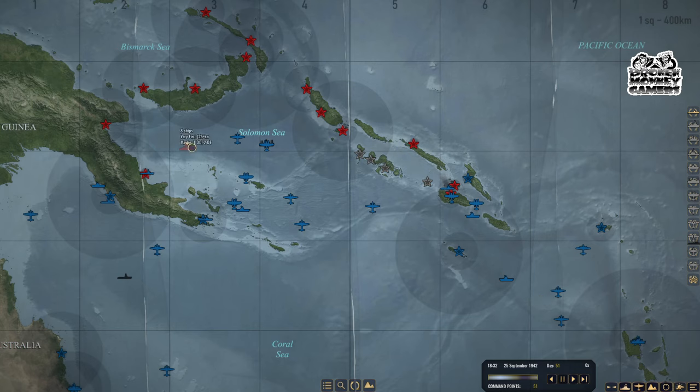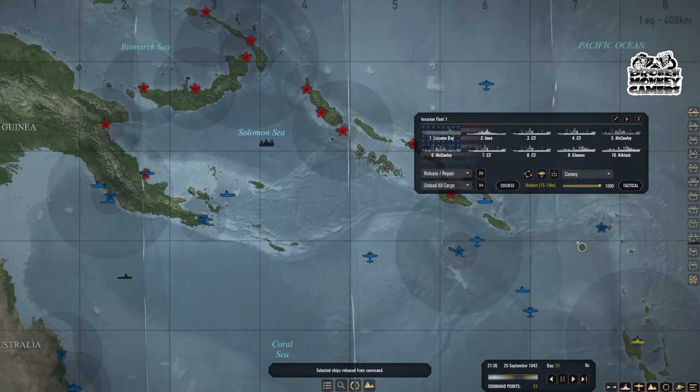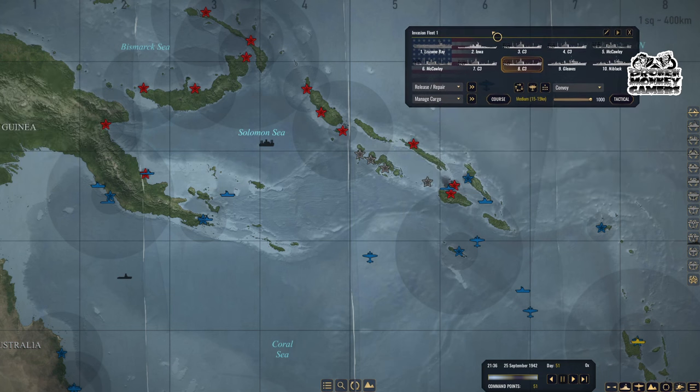If they get any smart ideas he's going to go face to face with a big old battle wagon. Invasion fleet task force — I'm going to release and repair. Release and repair — we don't need them. Invasion force — manage cargo. What's this — the Iowa? We're going to need supplies, troops, troops. I'll go for some more troops and then some supplies — there we go, everybody coming right into Guadalcanal.